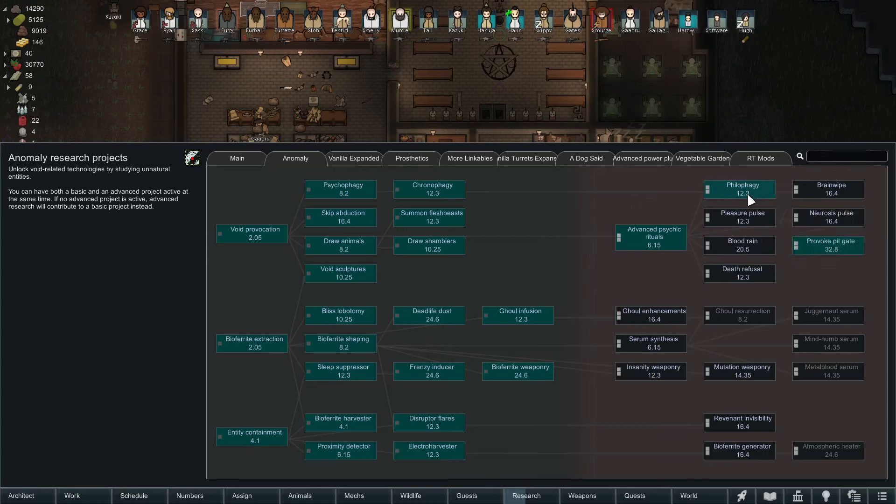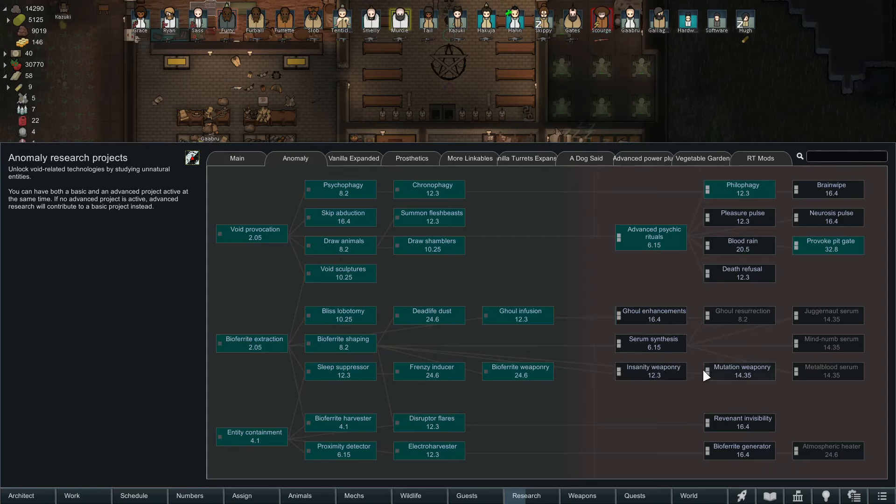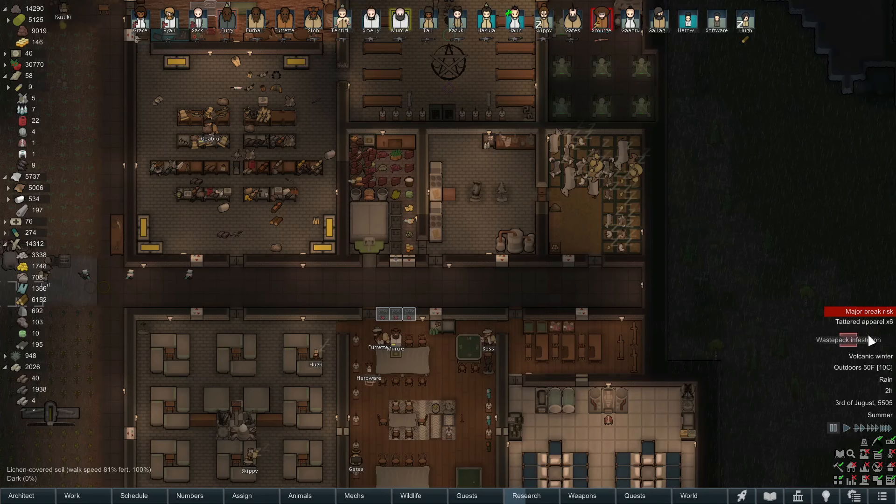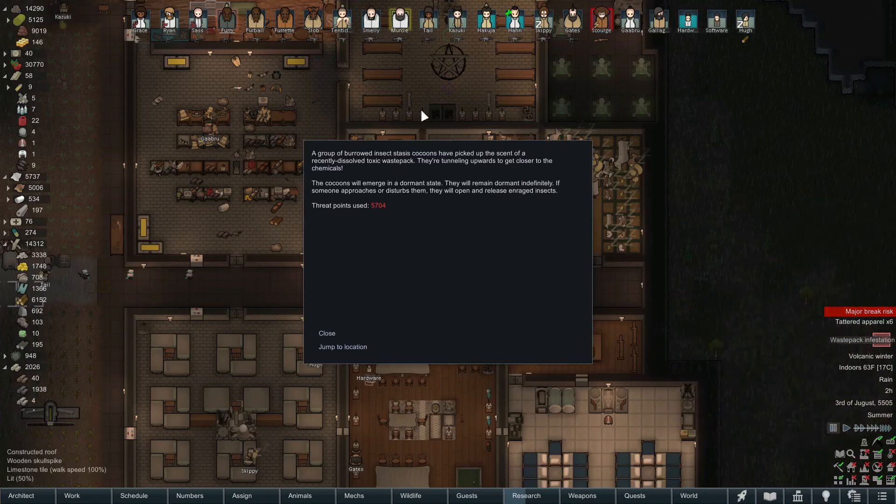I am definitely going to be doing this Philophagy ritual. Also, Brain Wipe - perform a psychic ritual which erases a person's episodic memories and traumatic events, allowing recruiting of unwaveringly loyal prisoners. They have thought of everything over at Ludeon Studios. Looking through the options: I think I would like to go for insane weaponry, and brain wipe is definitely on the list. But Death Refusal - definitely it's got to be this one. Perform a psychic ritual which grants death refusal to an individual, allowing them to self-resurrect once after dying. We've definitely had a lot of fatalities and that's going to help. Speaking of fatalities, we've also got a waste pack infestation coming up.